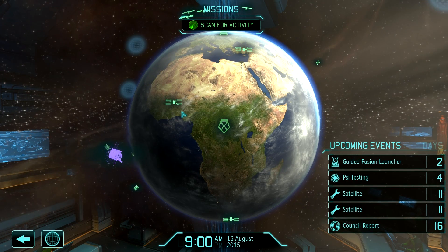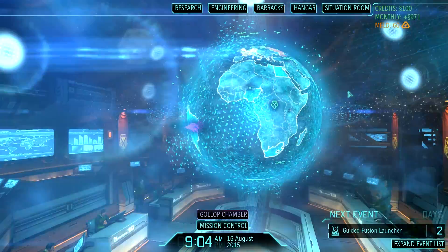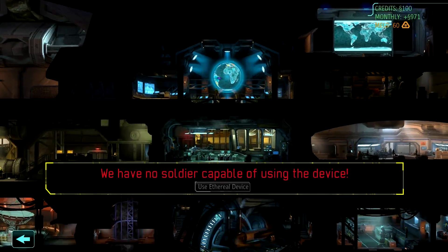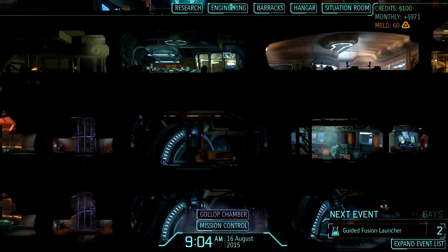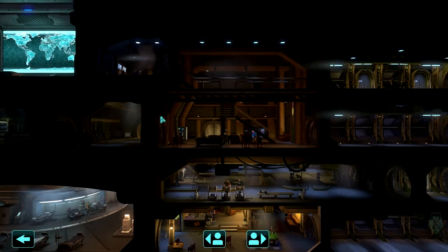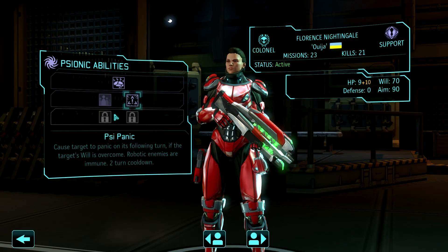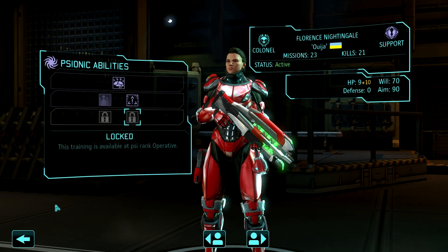Hey everybody, welcome back to Let's Play XCOM Enemy Within, making some progress. We have some stuff on the go here. We can't use the Gollop Chamber yet because none of our soldiers are psychically up to the task. Florence Nightingale's getting pretty close — she does have Psy Panic now. If she gets to that third level, I think she is able to use it.